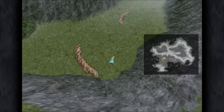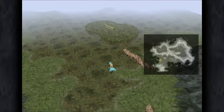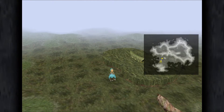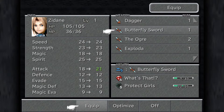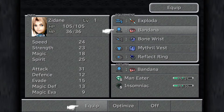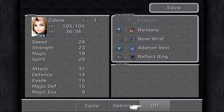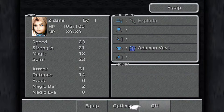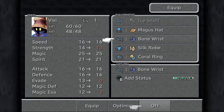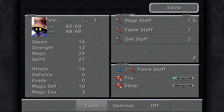At the Marsh we're going to change the equipment around on our party. Zidane is going to be wearing the Exploder and the Adaman Vest — take off his other equipment. Vivi is going to be wearing the Flamestaff, the Mage's Hat, and the Coral Ring — take off his other equipment. Then Garnet will be using the Mithril Rod, the Mage's Hat, and the Glass Armory which you should already have equipped, and then the Magician Robe — which I don't have. I did mess up on that; we'll get that later. That was from the auction in Treno.